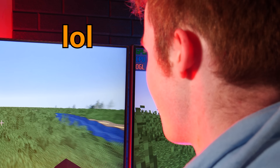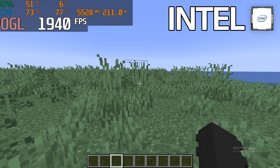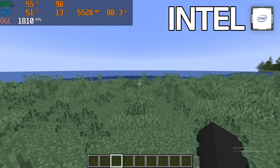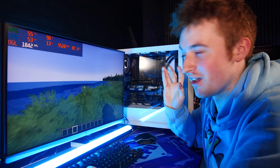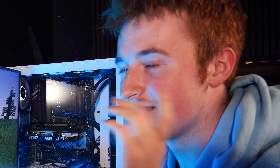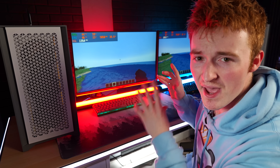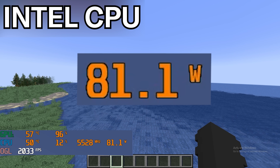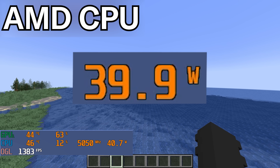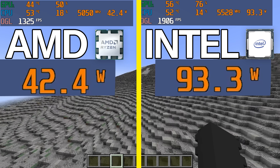I'm curious what performance we see on 32 render distance. On Intel, the frames are higher but go up and down a lot more — Intel is roughly a few hundred FPS higher but less stable. However, not only is our AMD PC running cooler, but compared to Intel, AMD is pulling half the electricity: 100 watts versus 43. AMD gets the point here considering how much less power AMD uses.